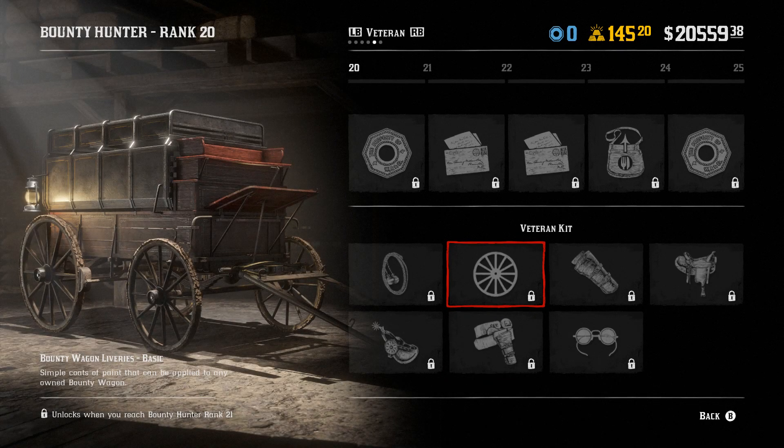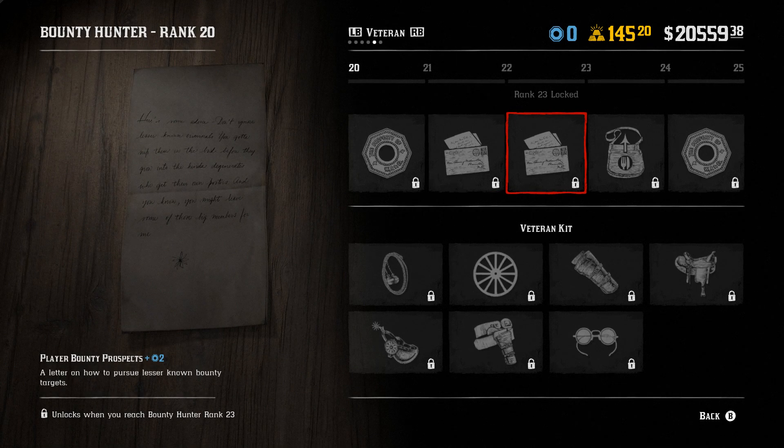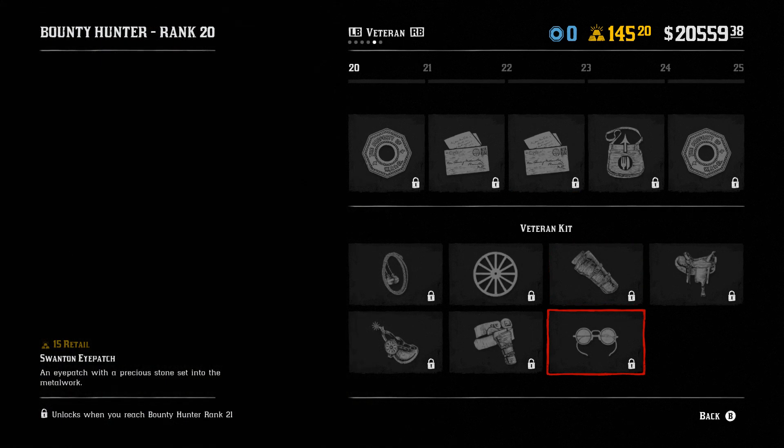This is probably my favorite thing — we now have new custom wagon liveries for our bounty hunter wagons. I've been waiting for Rockstar to allow us to get different types of customizations on our vehicles, so it's cool that's finally here. We also got bounty hunter opportunity letters which, by the description, lets us pursue lesser known bounty targets.